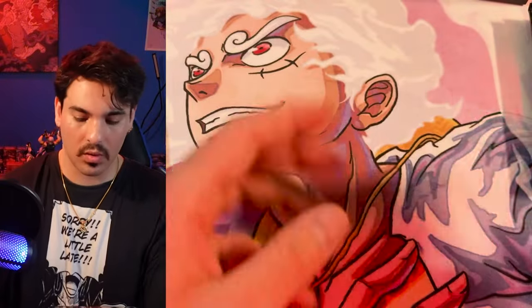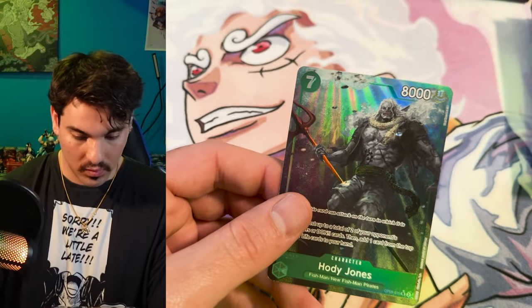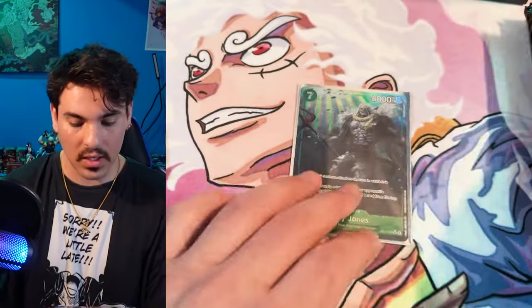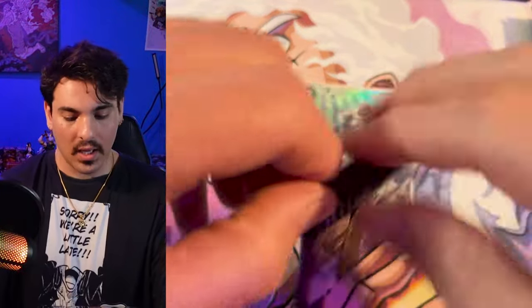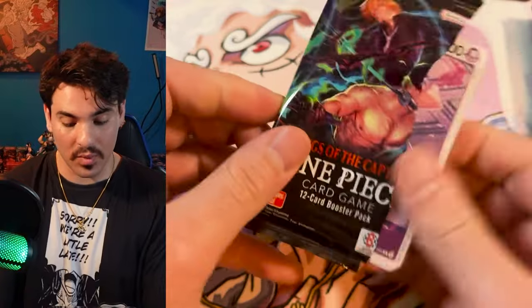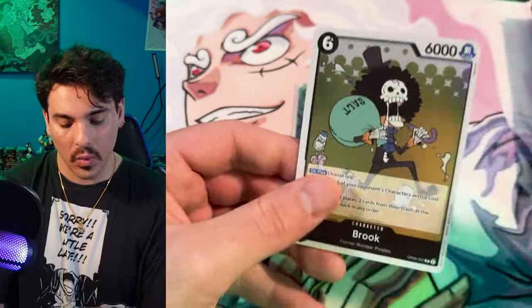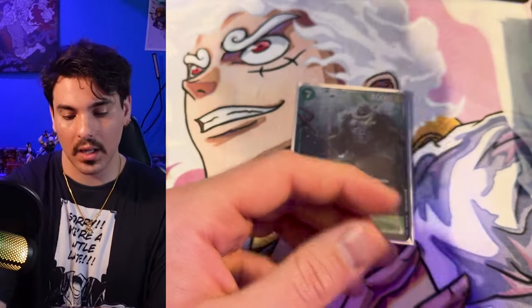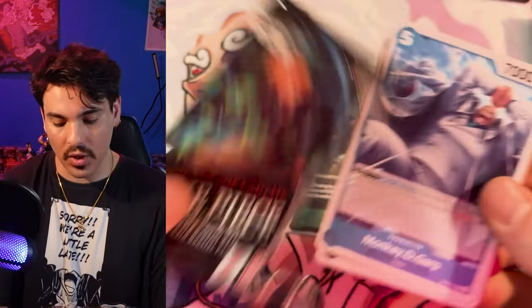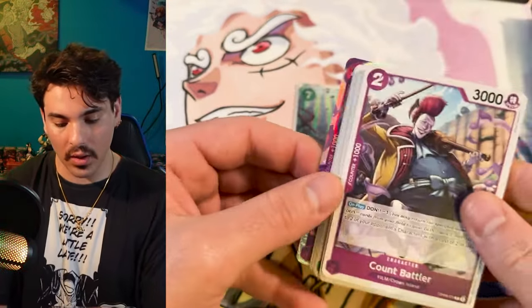Oh! That's our fourth Hody — we just pulled a Hody in the last box. It's a playset of Hodis, the card's crazy. Hody is a crazy man. And we're likely going to see another secret in this box, so I imagine it's going to be a secret Zoro. A manga Zoro would be sick, but I don't think it's possible — I believe the manga Zoro has to take an alternate art slot. If this was a two alt art box, I think Zoro and the treasure rare Nami could both be there. I'm fine with not pulling the treasure rare Nami.